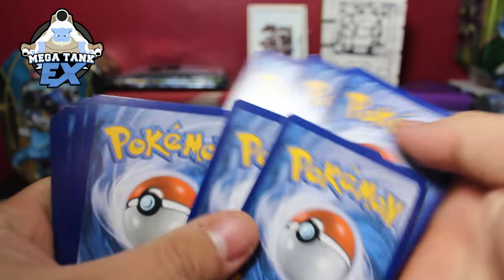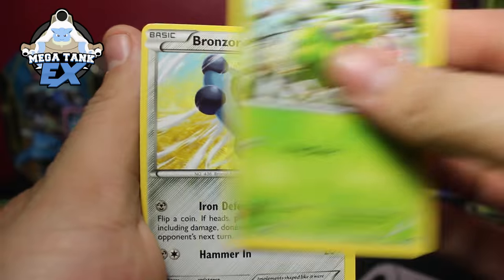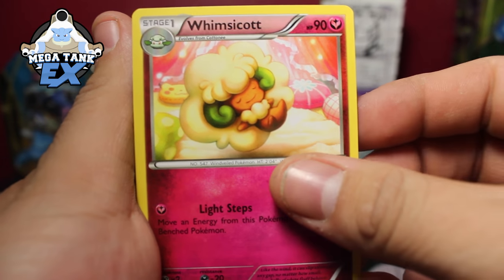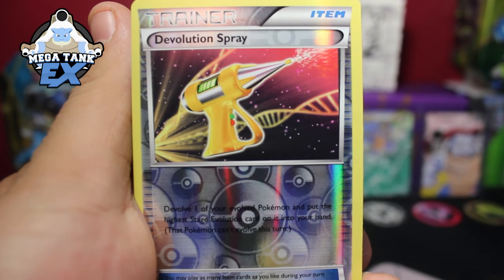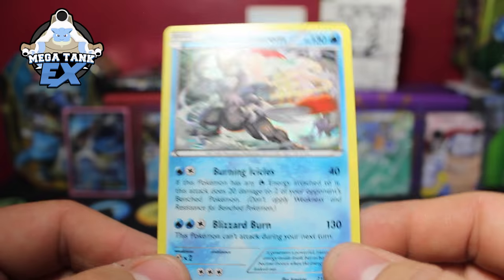So we're gonna do three and two. All right, so we start off with a Meowth, Larvitar, Bermi, Bronzor, Seal, Weezing, Fairy Garden, Winsmicot, a Reverse is a Devolution Spray, and our Rare is a White Curum Hollow. Nice, so this is a really cool pack!